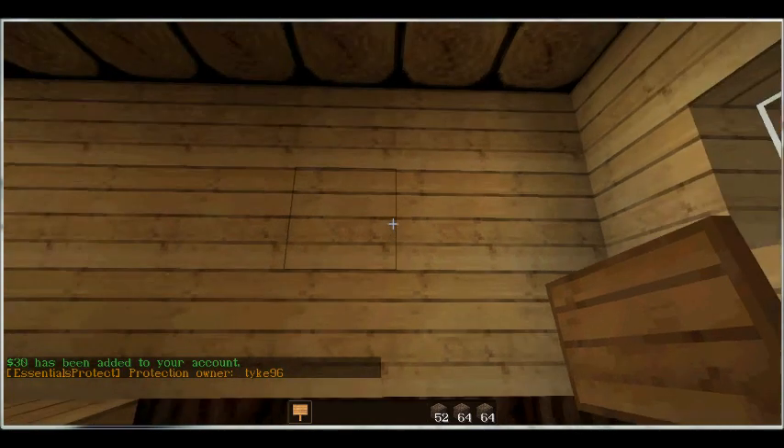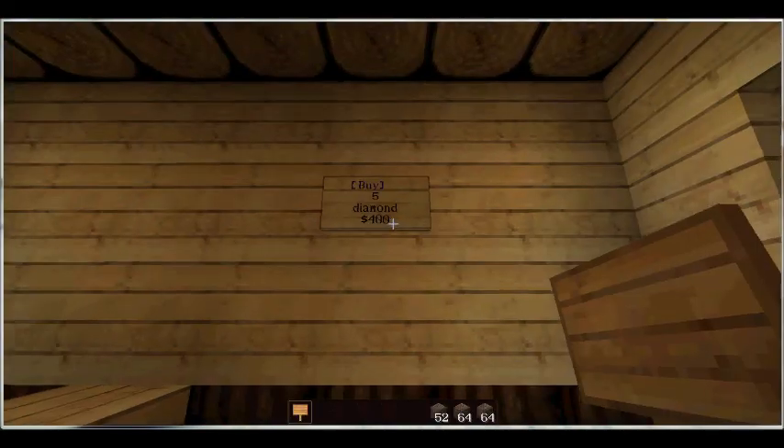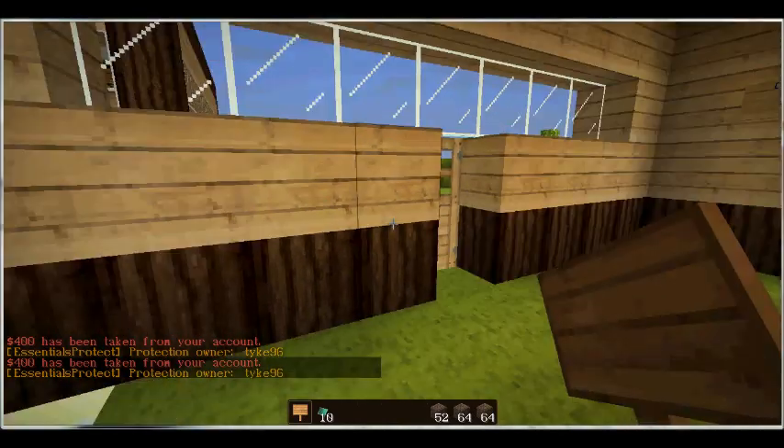If you want players to buy from the server, put [buy] in square brackets on the first line — it's pretty much the same as the sell sign. Then the amount — let's do 5. The item ID — let's do diamond. Then the cost — let's say 5 diamonds costs 400. It comes up blue. Left-click and 400 has been taken from your account, and you now have 5 diamonds added to your inventory.